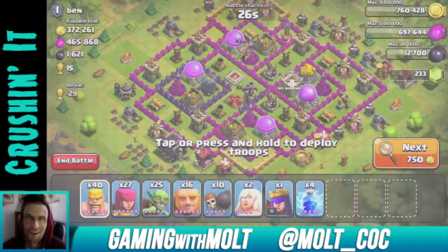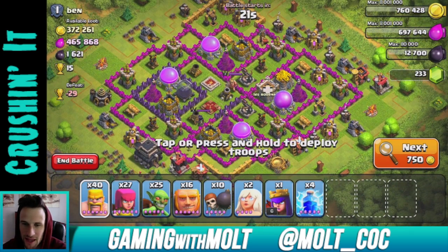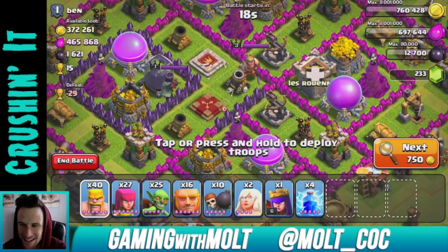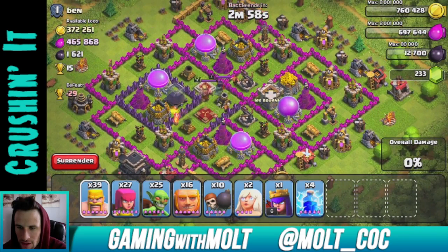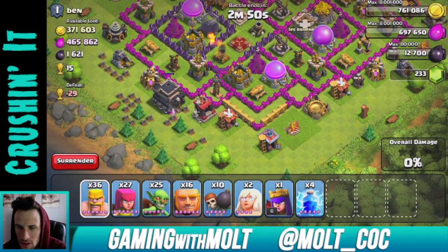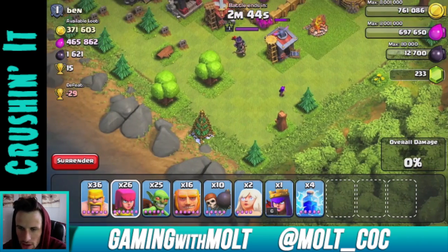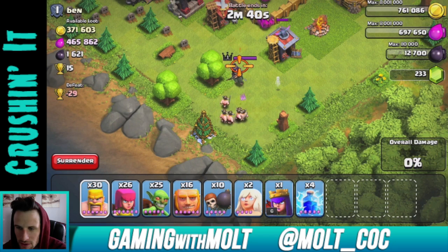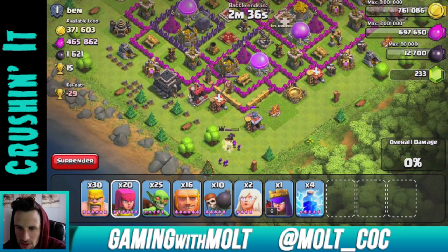Alright guys, look at this — this is freaking awesome, that loot! I did not think I was going to find anything like this. First we really need to try and draw out the king and queen. Okay, we got the king pulled up here and the queen should come after that — let's pull them both right down here to the corner and we will slowly begin taking them out.